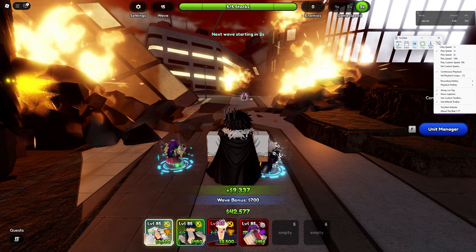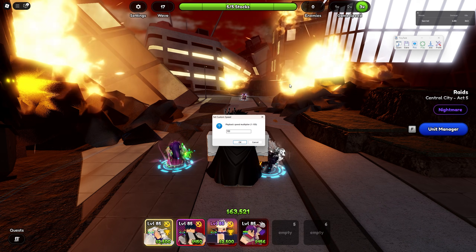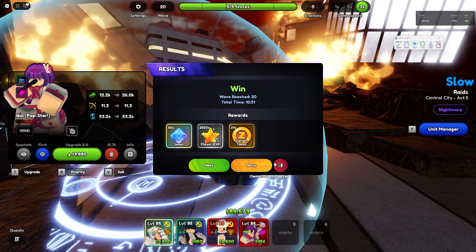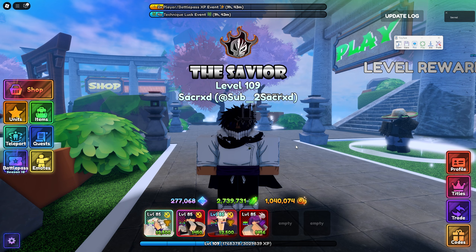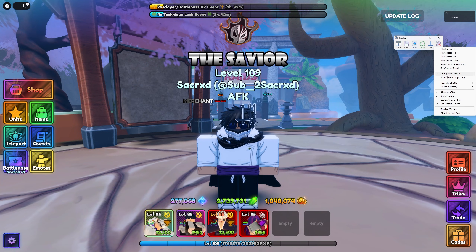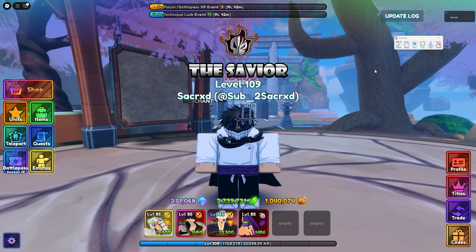Go to Preferences in Tiny Task and set a custom speed — either 99x if your PC is a bit slow and you need more time to place units, or 100x for extra speed. Honestly it doesn't matter much; you're still macroing the same way. Click OK, then play your recording with your playback hotkey — mine is F8. It will click Retry, place Idle, and upgrade everyone. Always test your macro recording at least once before going AFK overnight to make sure everything works. If a unit ends up on the Leave button, just move the unit slightly. Make sure Continuous Playback is on, Always on Top is on, and custom speed is set.